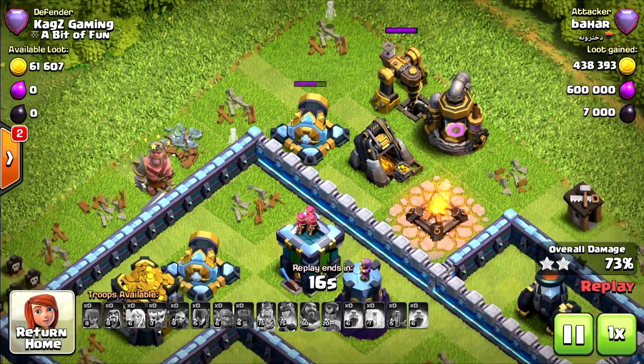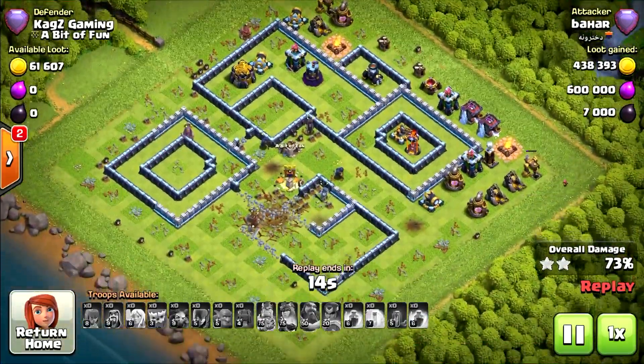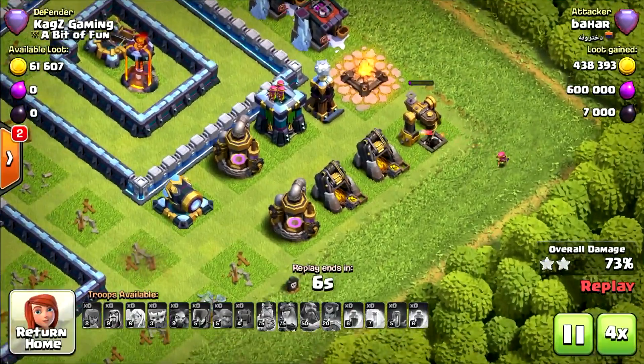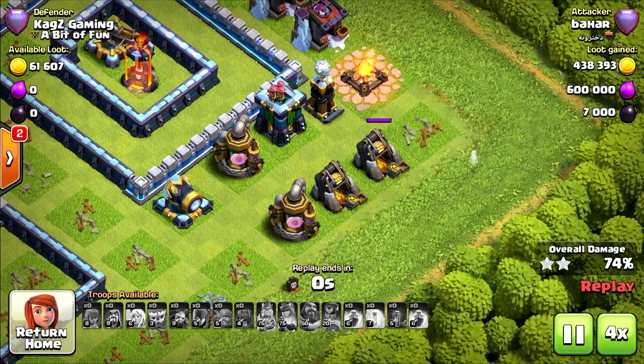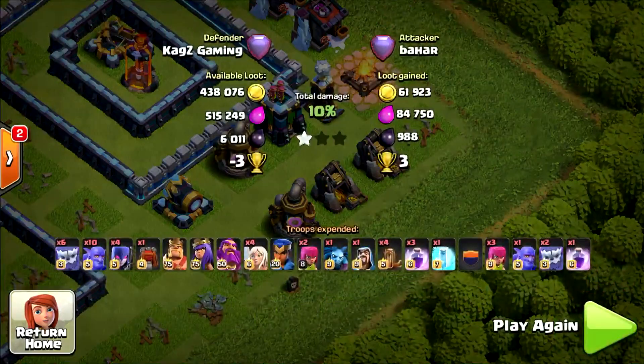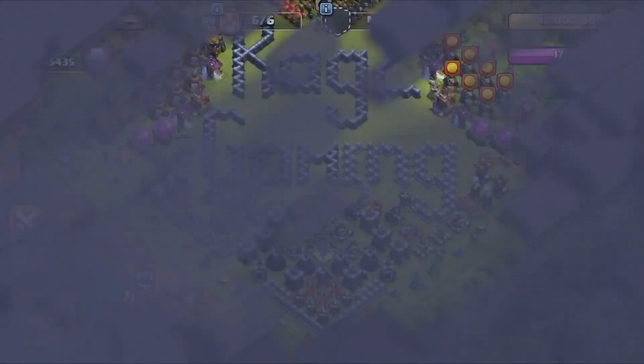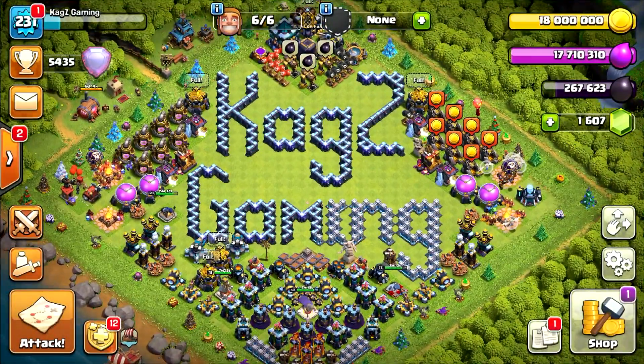Nope, couldn't take anything else. Only one Archer trying to get more percentage — she probably will. Final result: 74% with 2 stars. Very nice! I hope you enjoyed this Town Hall 13 War and Legend League base review. Thank you very much for watching, good luck in the CWL, and I'll see you in the next Clash of Clans video. See ya!